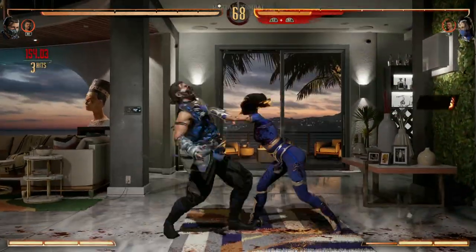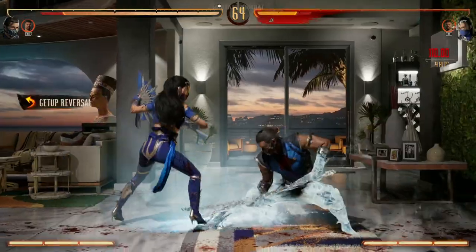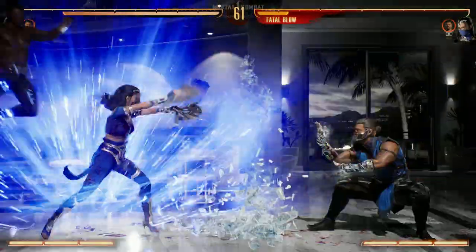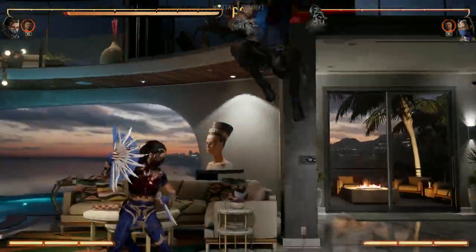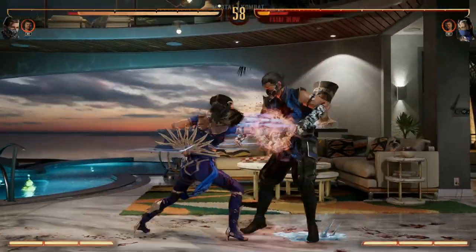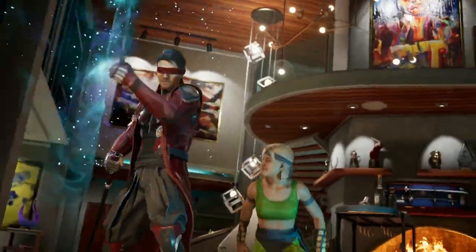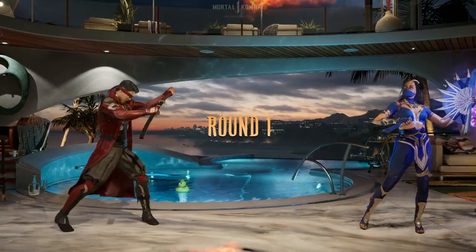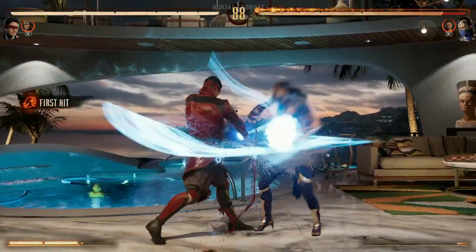A lot of her combos I noticed work great for basically any cameo fighter. No matter who I was using — Sonya, Jax, or Kano — all of these cameos can be applied in Katana's moveset. I felt like some characters, like Sub-Zero, really fit with either Kano or Jax and not so much Sonya, but Katana fit well with all the cameos we were given to try out.